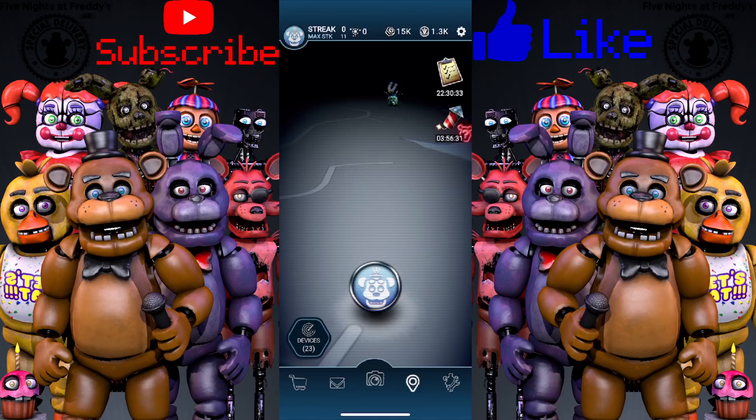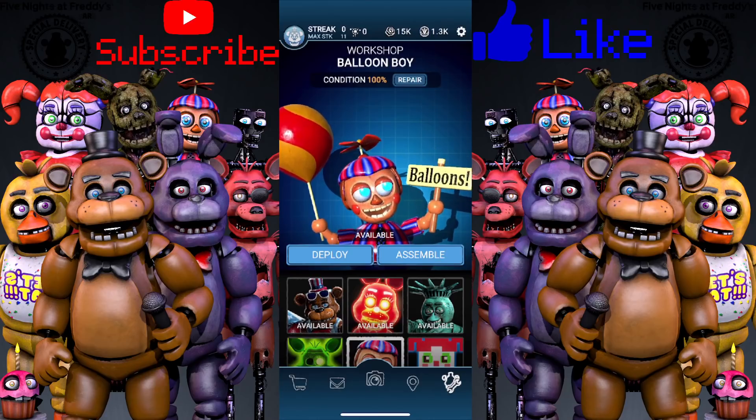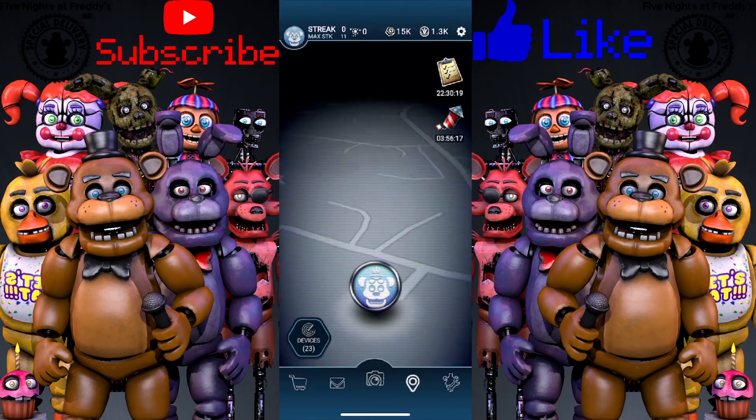I can't even click on her yet — I guess I gotta wait a minute. People have been wanting Balloon Boy to get a skin, like maybe a JJ skin or something like that. All right, let's fight Liberty Chica and see what she has in store for us — hopefully she'll bring some freedom to the Fazbear lands!